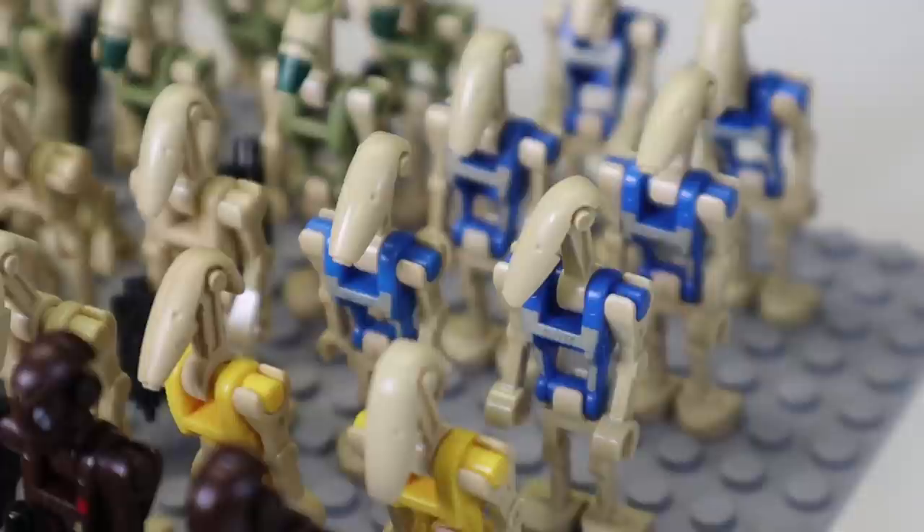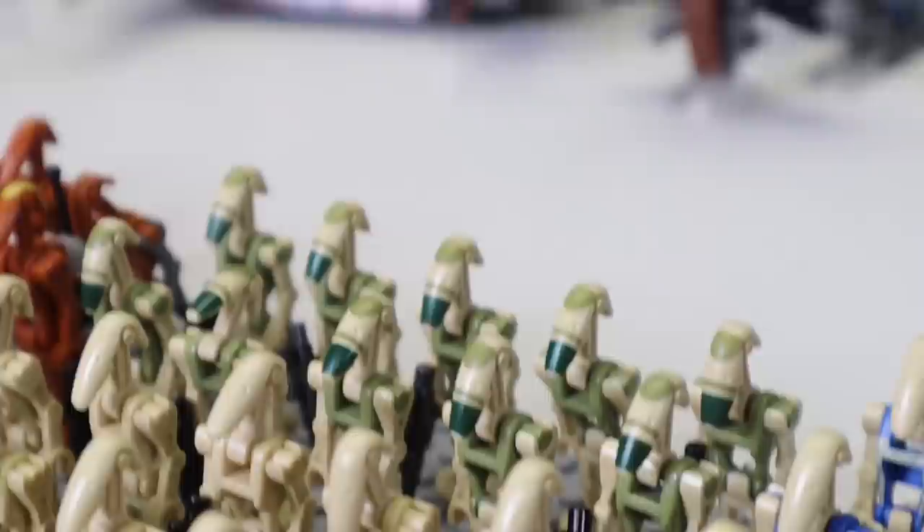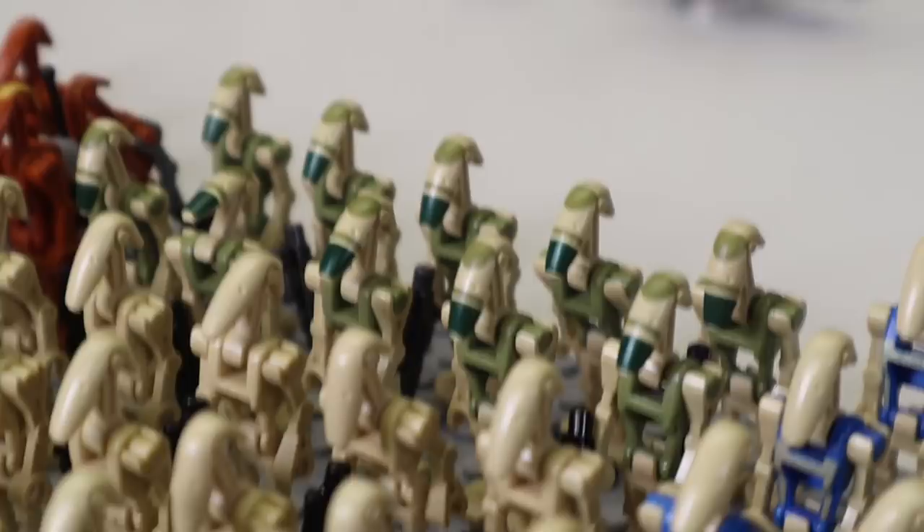Over here we also have the blue pilot droids, famous for driving the AATs back in the 2013 set. You also have two of the yellow commanders. Moving back, we have what are sometimes called pilots, sometimes just regular foul droids, other times called Kashyyyk droids — I'm going to call them Kashyyyk because they're green; that's where they first came in.